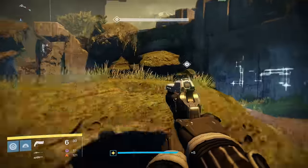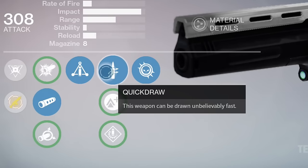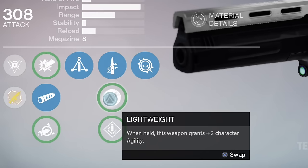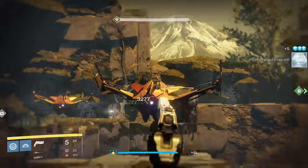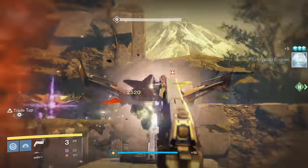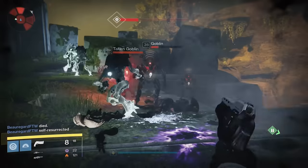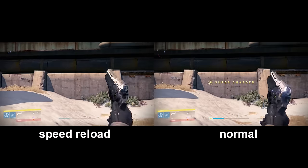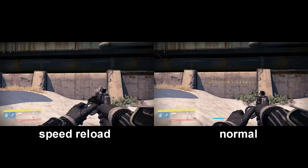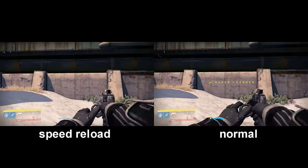For the stat mod perks, you actually have a choice now, even though none of them really changed. You can choose between Quick Draw — drawing the weapon faster — Lightweight — giving you plus 2 agility when holding the weapon — and finally Speed Reload, which will help you reload quicker. I used to say only go for Speed Reload, but the changes to the First Curse perk made it so reloading isn't as huge of an issue in PvP. For PvE, I still suggest Speed Reload, since it'll help you a small bit. It isn't a night and day difference, but it is enough to get a bit of breathing room when you need a clutch reload.